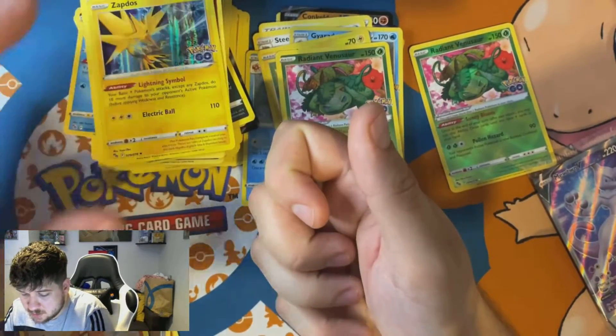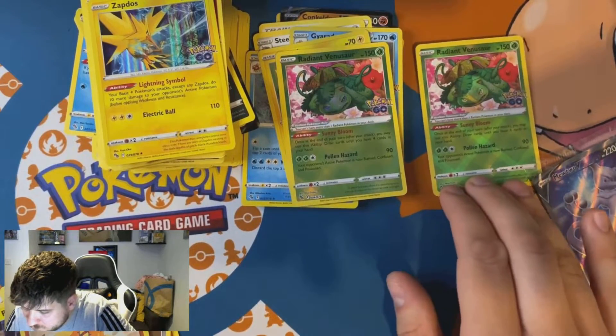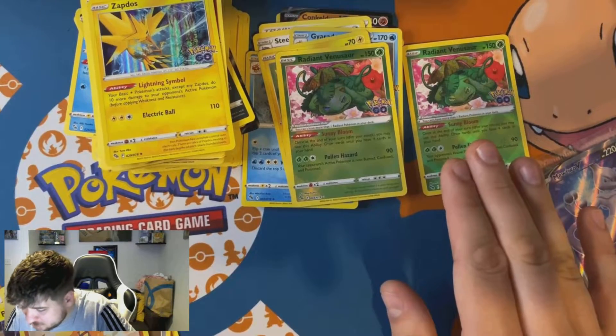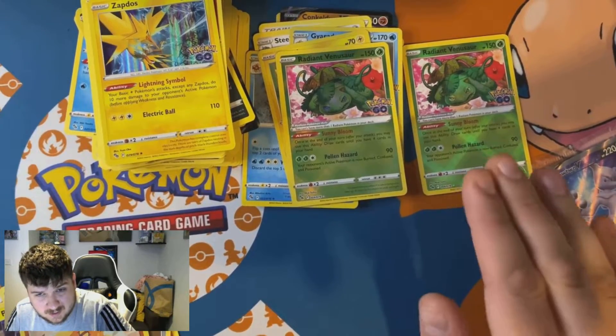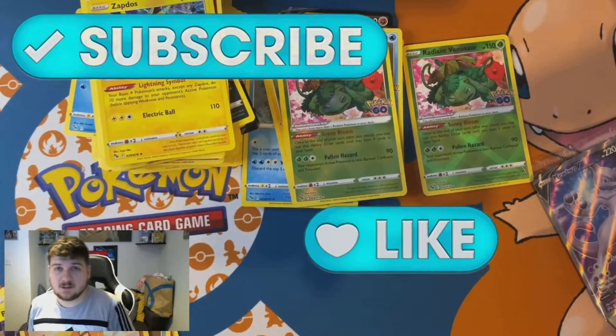So it's an ETB — we've got two Radiant Venusaurs which is good, but it would be nice to have a Blastoise V or something as well. That's going to be the end of this video. If you haven't liked already, what are you doing? Don't forget to subscribe and I'll see you later.